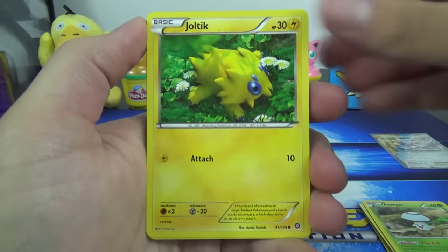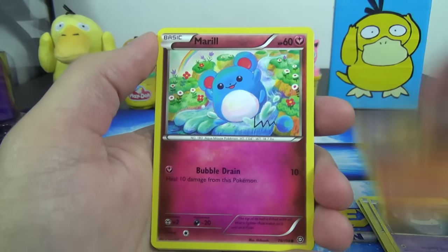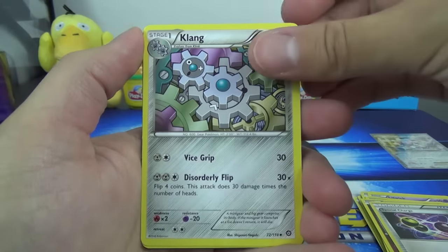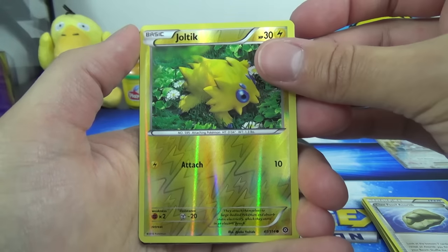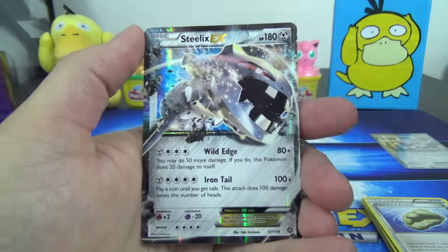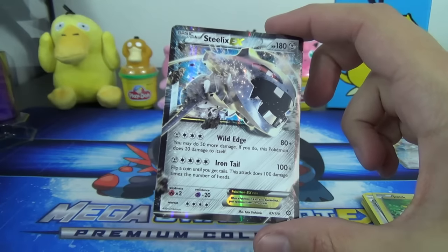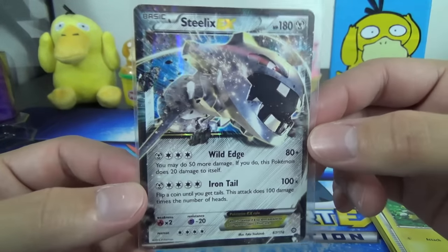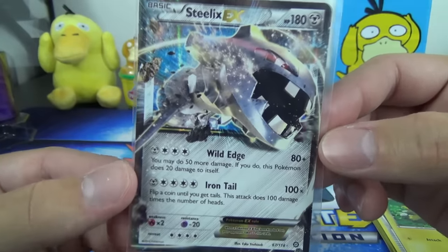Foongus, Joltik, Litwick, Ponyta, Mienfoo, Special Charge, Klang, Claw Fossil Anorith again, Reverse Joltik — so two Joltik in one pack. And a Steelix EX with Wild Edge and Iron Tail attacks. Not Mega Steelix, just plain old Steelix. But hey, it's an EX from a tin. These tins have been very kind to us so far.